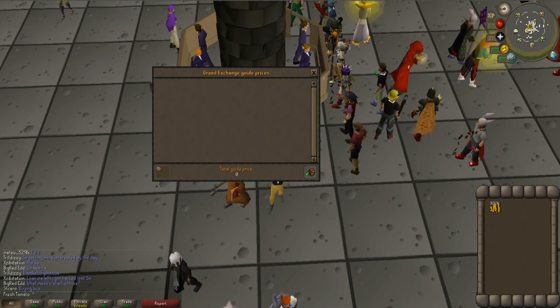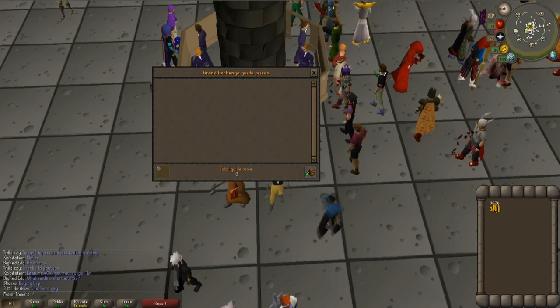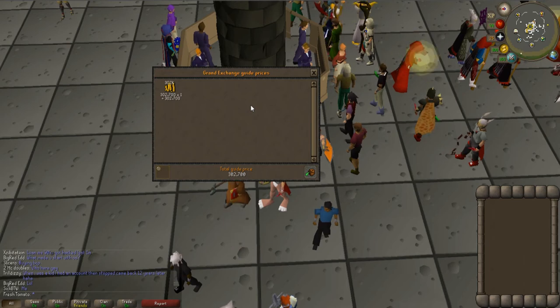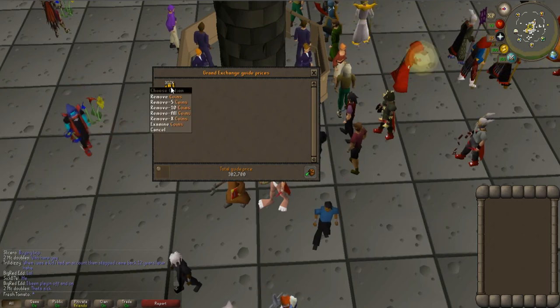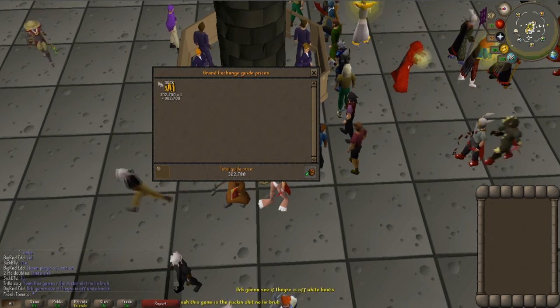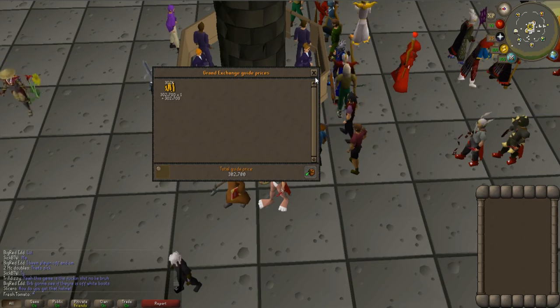So in this hour of bursting, getting 100k Magic experience, about 8k Range experience, and about 50k HP experience, we made 302,000 GP in the hour. That's insane — this doesn't take into account the Bone Crusher charges; we used about 343 of them, so about 343 kills in the hour. But still, getting 100k+ Magic experience per hour while making 302k GP per hour is incredible. Let's move on and test out Ice Barrage and see if that does any better. It will obviously cost more to use the barrage spell, but maybe we can get more kills or more experience.